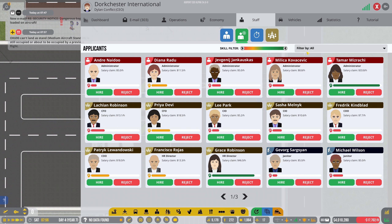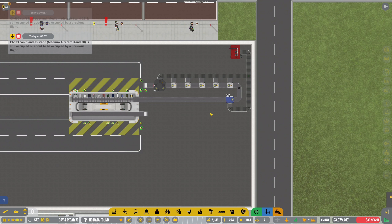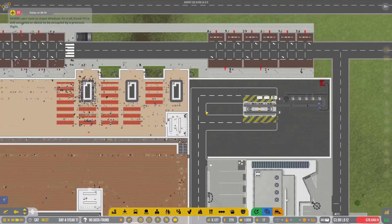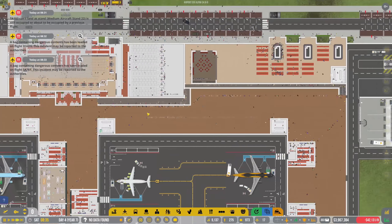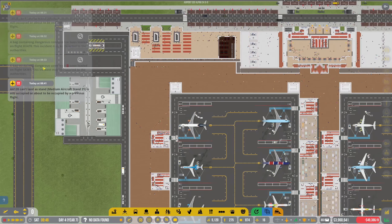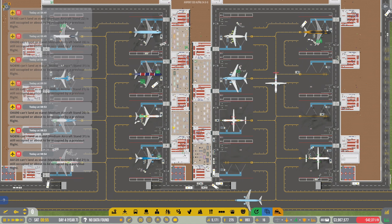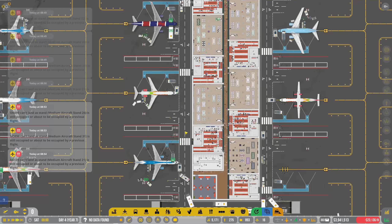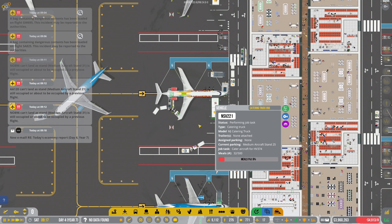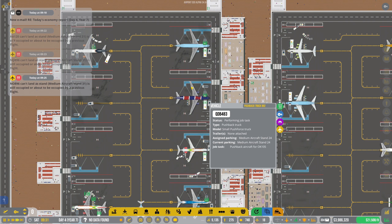A bag containing dangerous content has been loaded onto that flight. We're getting better at it, right? We've got all this stuff. Let's go ahead and hire a couple more security guys, because we want to make sure that everything is getting manned properly. If we go into security officer - you, you, and you - you're all pretty decent. Hopefully that means someone will come over and actually operate this thing. With these extra security measures, we're going to start seeing flights being a lot safer.